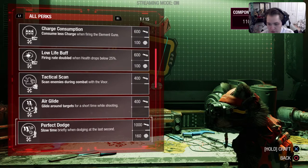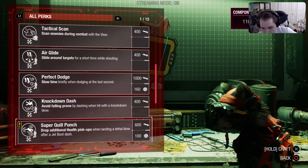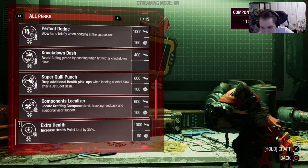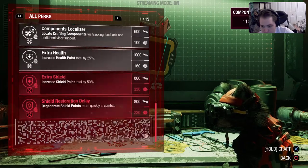Glide around targets for a short time while shooting. Ooh, I like that. Perfect dodge — slow time briefly when dodging at the last second. Avoid falling prone by dashing when hit with a knockdown blow. Drop additional health pickups when landing a lethal blow after a jet boost. Locate crafting components via tracking feedback. Additional visor support — I like that. Extra health, I don't need that yet. Extra shield. Shield regeneration speed — I like this one.